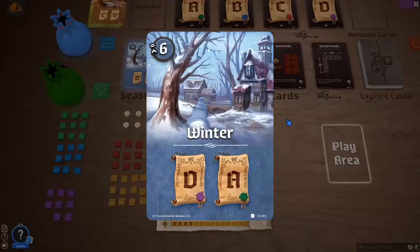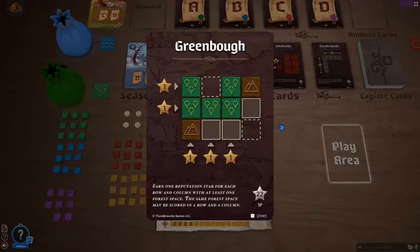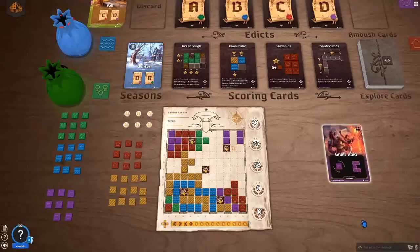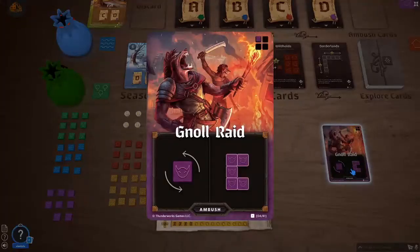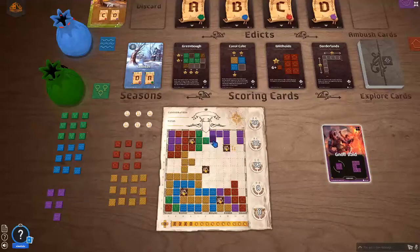The next and final season begins — it's winter. Winter is the shortest of all seasons, it only goes until six. We're going to score scoring cards D and A: borderlands for filled rows and columns, as well as trees all over the place. We start off with a Canal Raid, which we are supposedly placing in the upper left corner at the edge, which I cannot do. So I'll go counterclockwise to the lower left — still can't place it. Lower right? Still not possible. Upper right? Yes, I can. So I'll have to place it over here and I'm not allowed to rotate it. At least it came up early, so let's try to fix this mess with the next cards.